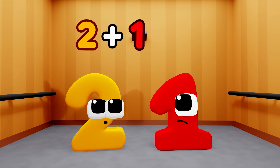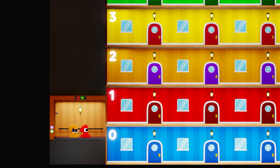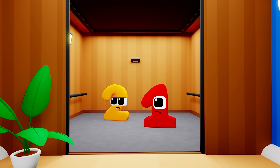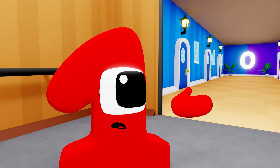Two plus one equals three! Why are we on floor zero? I want to get to floor 10! We're back to square one — or should I say zero? The ground floor!